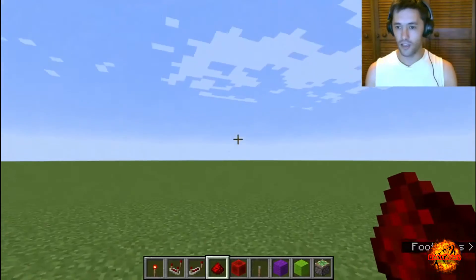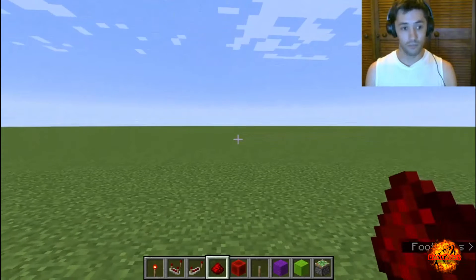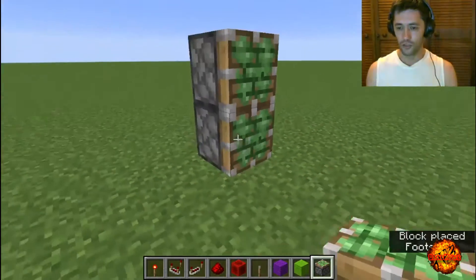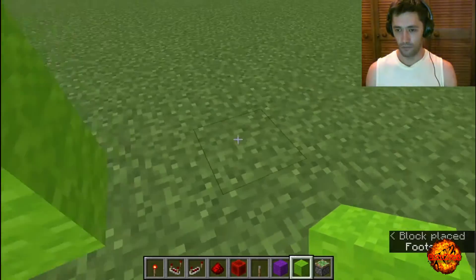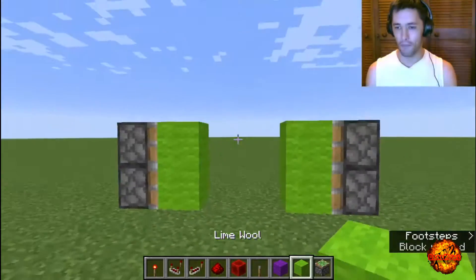So what we're going to do today is I'm going to build a couple of contraptions and show you how they all work. I've got out some necessary components for our first and most lovable contraption — the 2x2 piston door. Hopefully I've got this all done correctly. The spacing. Right.